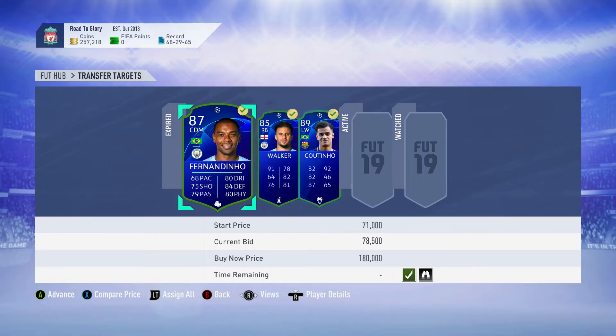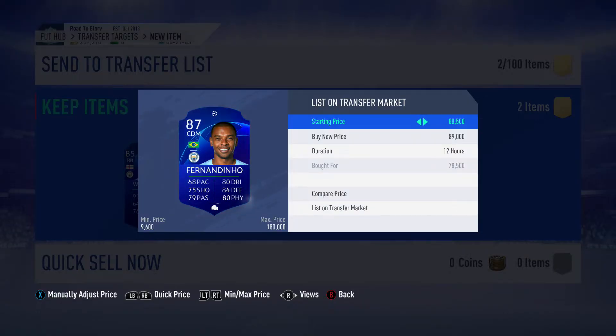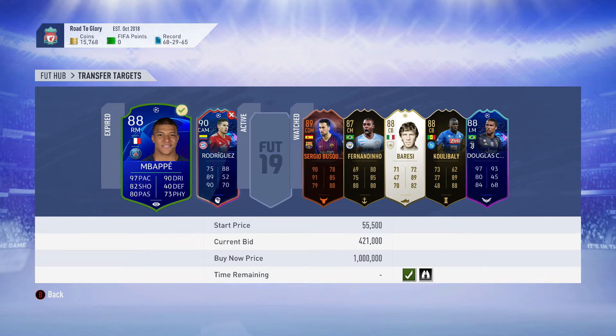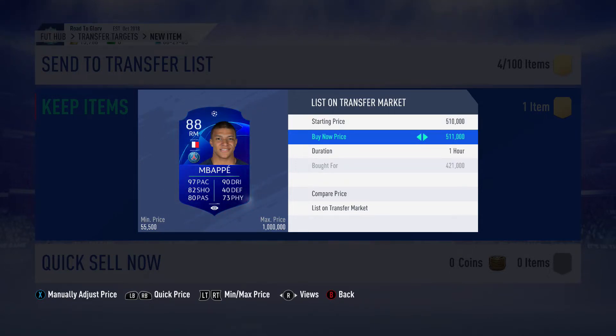Now to finish the episode off, some more trading. The three players picked up are Fernandinho, Kyle Walker, and Felipe Coutinho - all Champions League cards. Coutinho for 170k, listing just under 200k overnight. Fernandinho for 78.5k - this is before the upgrades came out with about a week to go - listing overnight at just under 90k. Kyle Walker for 160k, trying to get 190k from him.